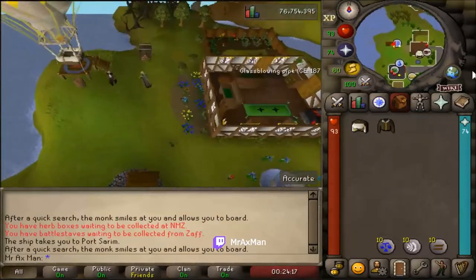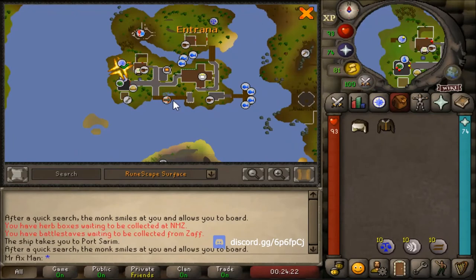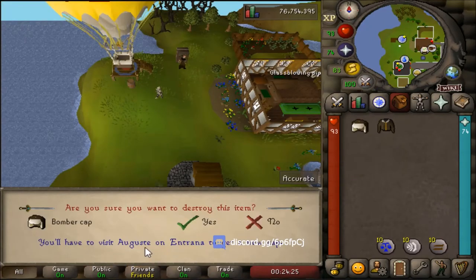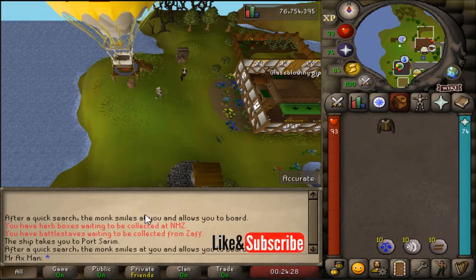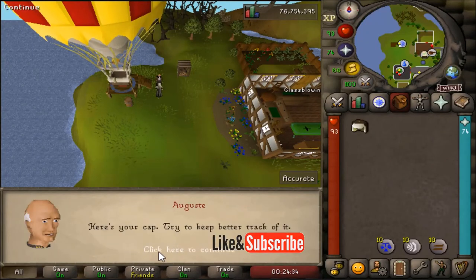When you get to Entrana, make your way to Augusta — he's in the northwest part of the island. I'll pull it up on the map to show you where he is. We came from the docks and went over to the northwest. All you need to do is speak with Augusta and select the fourth option to replace the items, and he'll give them both back to you.